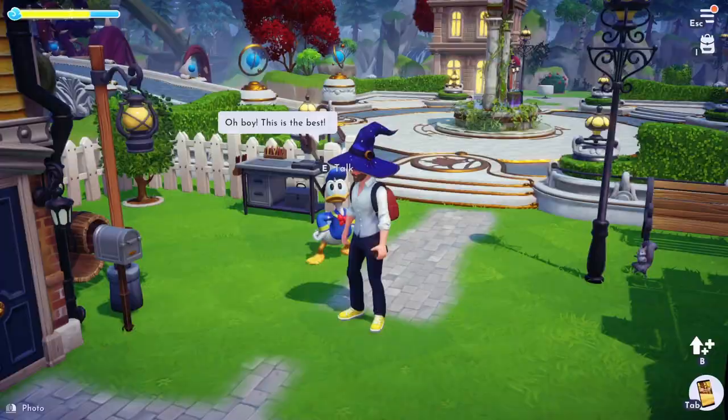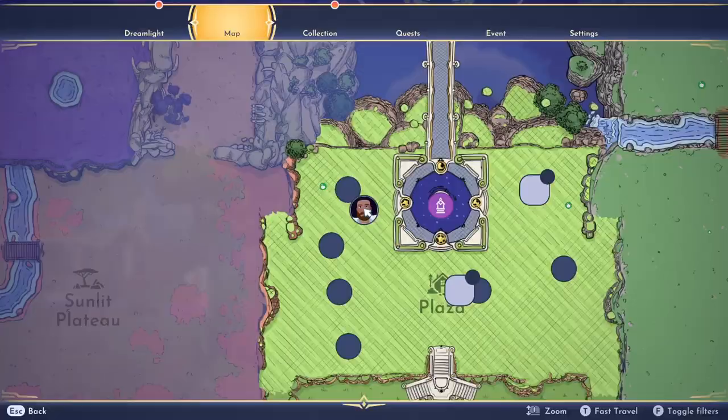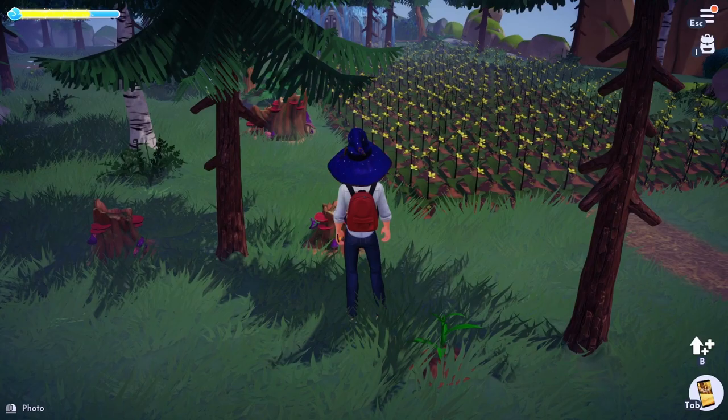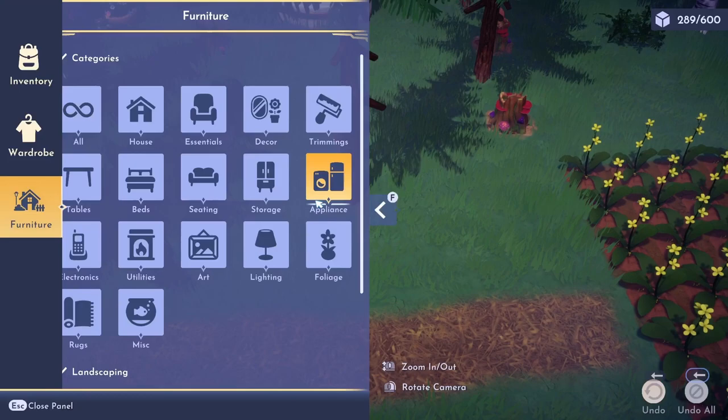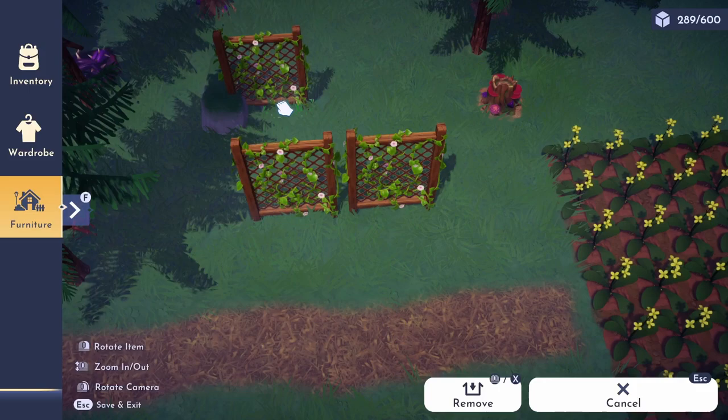Next, get a friend with the harvesting skill and bring them to your farming location. Try to bring them to an area a few blocks away from the farm. Now we will enter the furniture menu. Your companion will disappear so try and remember where they were standing. Using the trellis or fence, make a barrier around the area where your companion was standing.